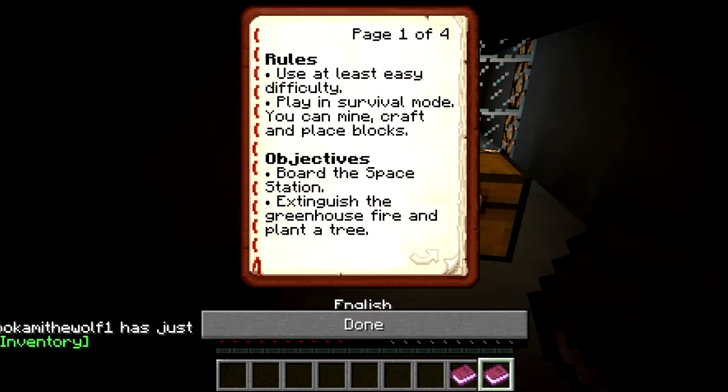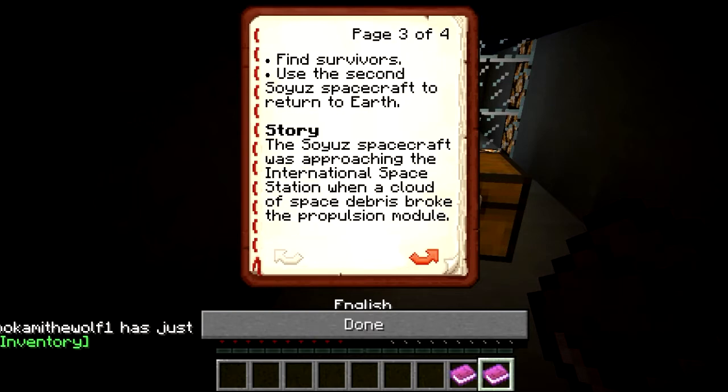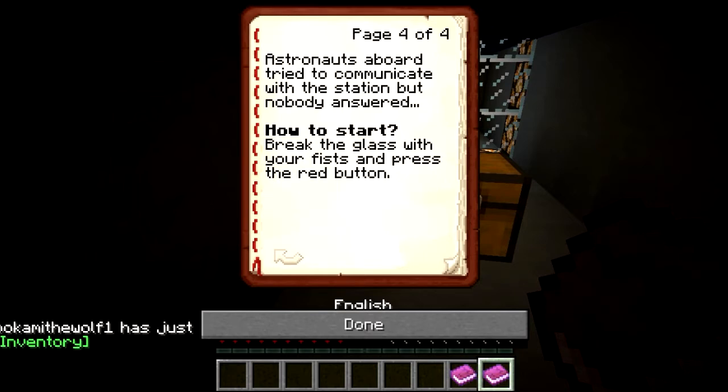Objectives: board the space station, extinguish the greenhouse fire and plant a tree, explore the station in search of food and water, repair the hull breaches, take a spacewalk to get iron from the antennas and thermal control panels, look for supplies, find and activate the emergency beacon, find survivors, use the second spacecraft to return to Earth. Story: the spacecraft was approaching the International Space Station when a cloud of space debris broke the propulsion module. The astronauts aboard tried to communicate with the station but nobody answered. Break glass with your fist and press the red button.